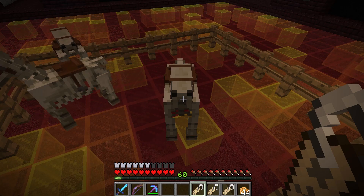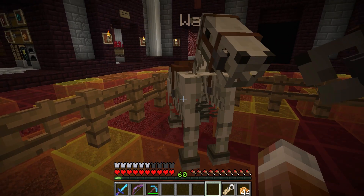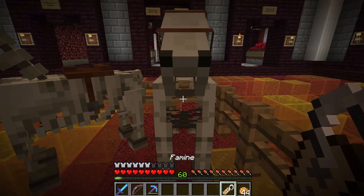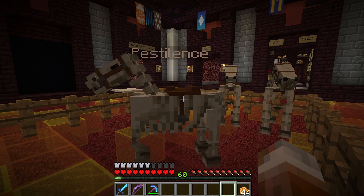Let's just right click. Okay, we've got Pestilence. We have War. And we now have Famine. Awesome. All three of these guys have names now.